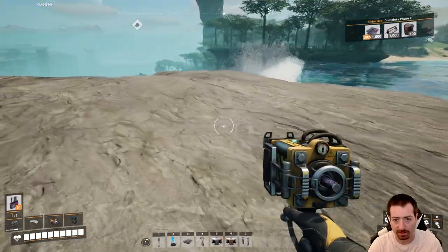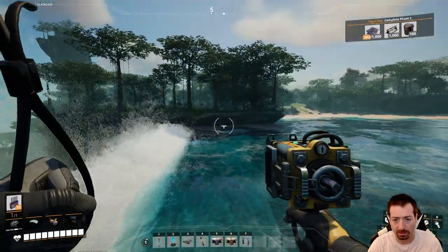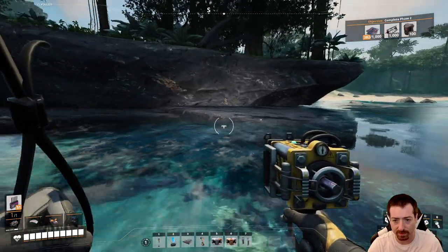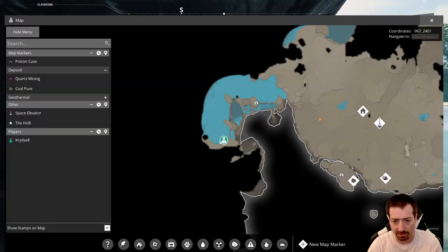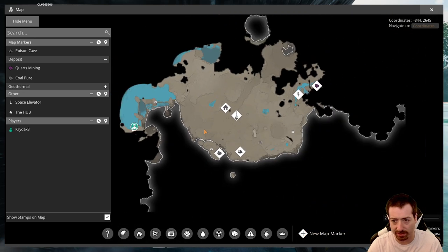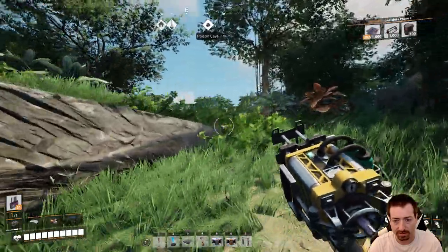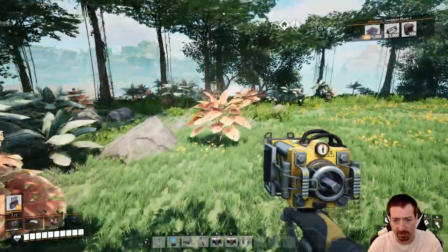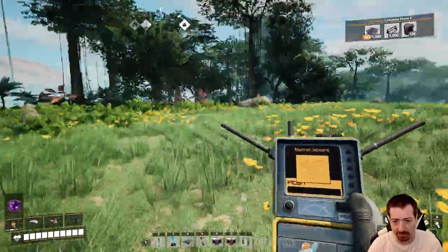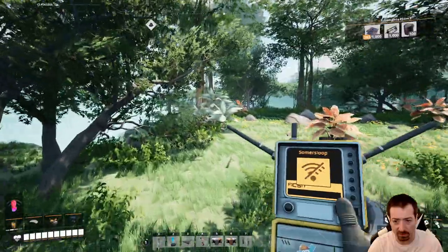Anything here? Doesn't look like it. Good little area — it's like an island. If you look at the map it's separated; the land might connect back on the western edge. There's got to be hard drives and Mercer Spheres here, right? Okay, well no Mercer Sphere in distance. How about a sloop — sloop de whoop.